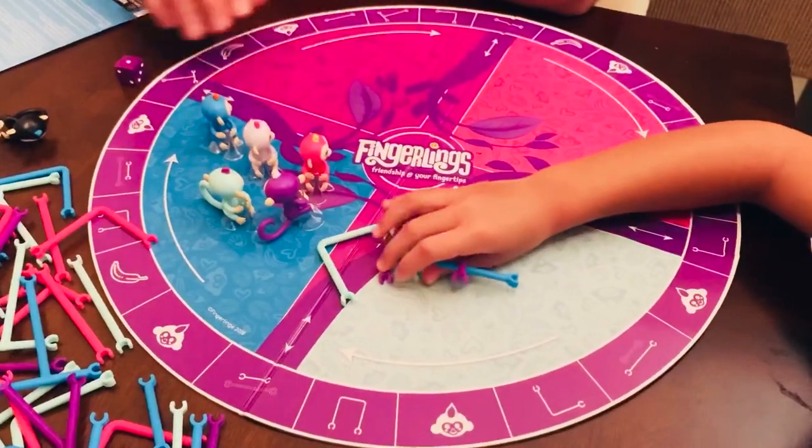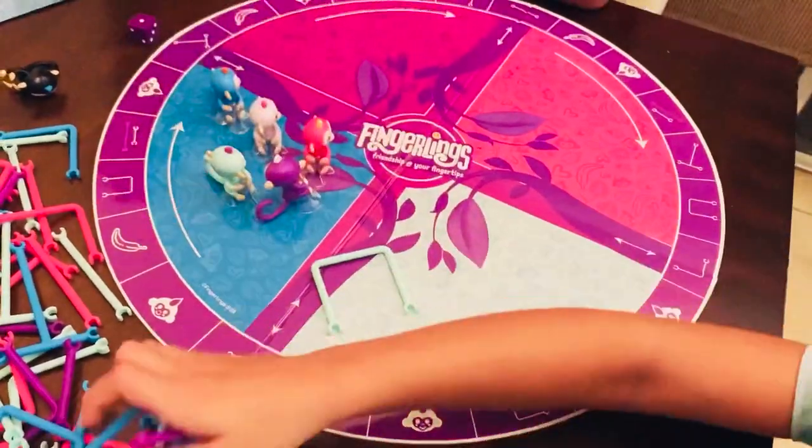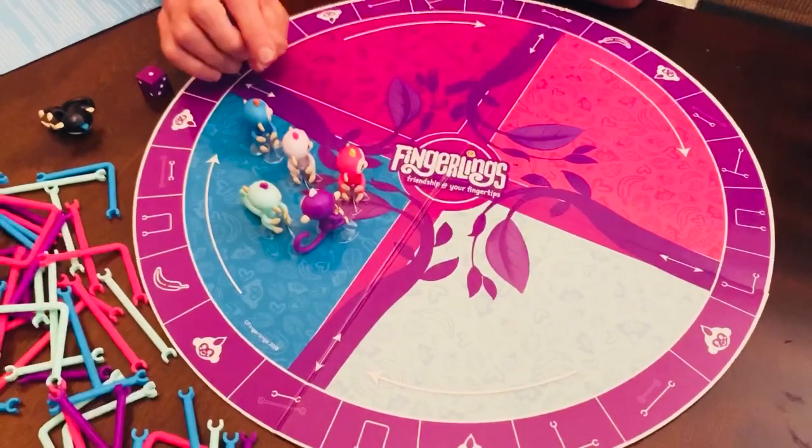But if you get the wrong one, that means you need to put it back — you can't take the wrong color. So there's six monkeys and there's two of us playing. You pick your monkey first — what color do you want?